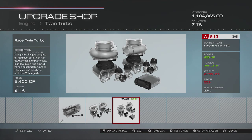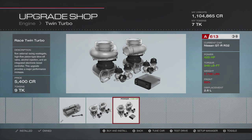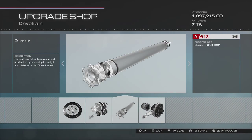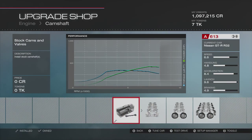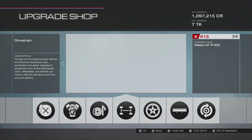Alright, the twin turbo upgrade is $5,400 and that's going to bring us up to 425 horsepower — personally more than enough on this car. We're going to put that on. We also need to make sure we get the diff. The $5,400 upgrade leaves us with $5,200. We're going right away to put in the differential — I do not want to make the same mistake twice. That's $2,250, bringing us down to just under $3,000.